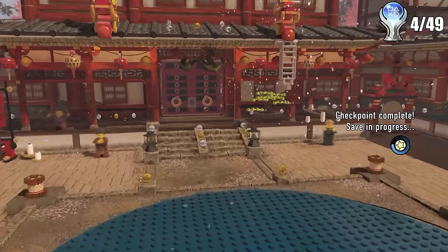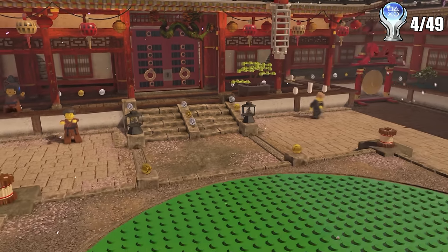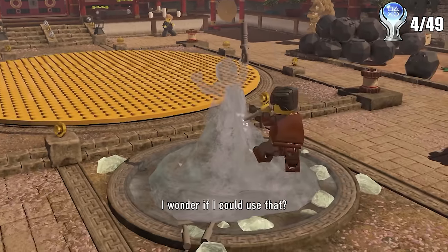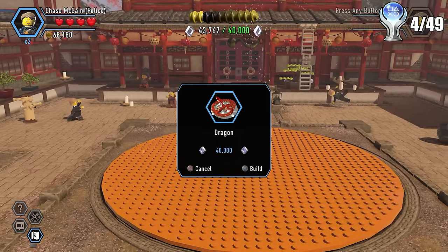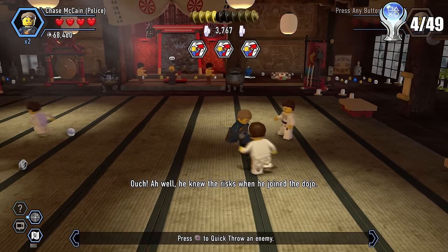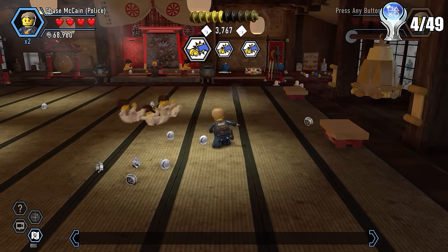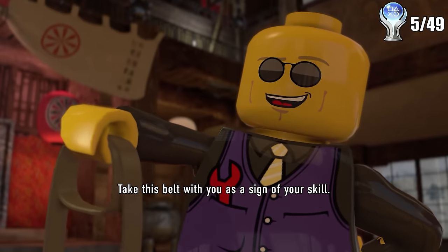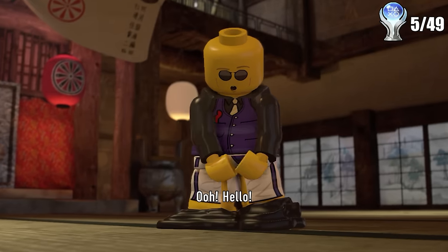The next level put us in a karate dojo because Rex Fury is a master at close combat, which is why we need to learn that now. Getting inside just requires the super build. Once inside, you meet the leader and he starts throwing enemies at you because there's no better way to learn than through torture. I did get a throw move and threw some guy into two other guys and got a trophy. After the fighting, we got granted a black belt and are now a karate master. It's that easy.